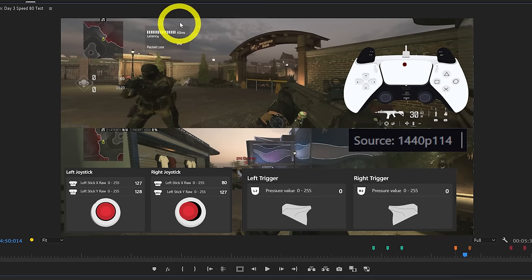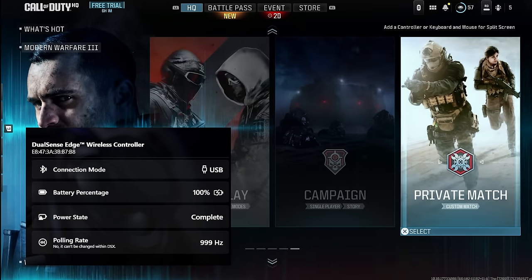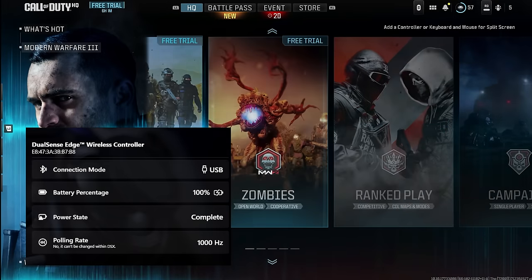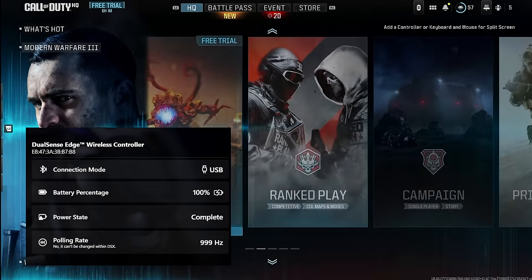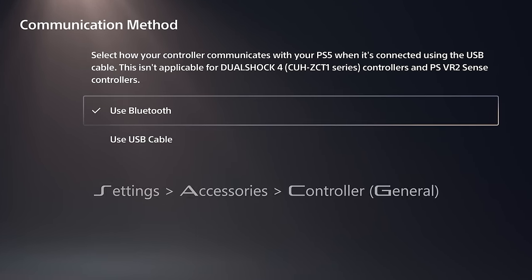What if a change in my ping caused different behavior for aim assist? So let's test everything. The polling rate of your controller doesn't affect aim assist — at least the difference between 250 Hz and 1000 Hz in 120 FPS didn't cause any change. Using Bluetooth or USB cable as a communication method also doesn't affect the aim assist.